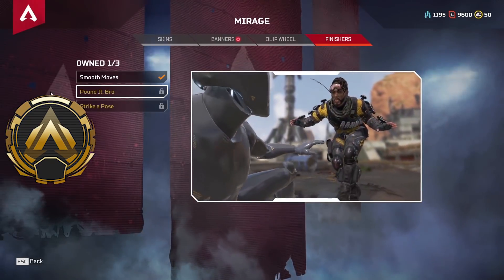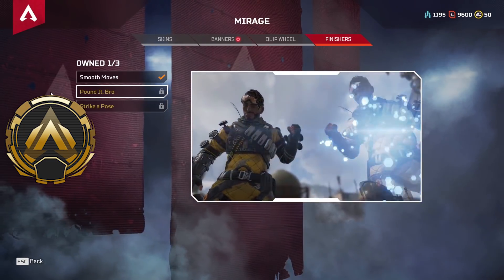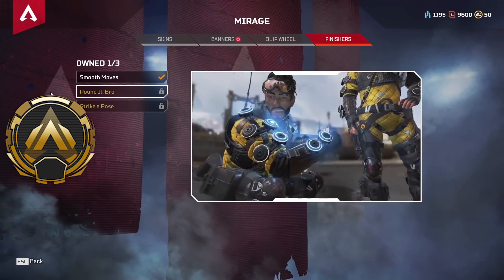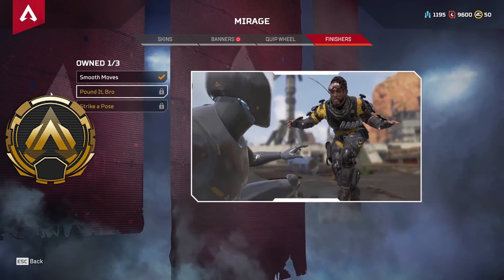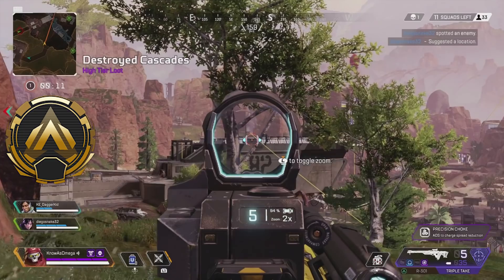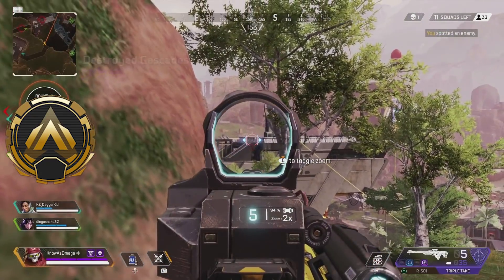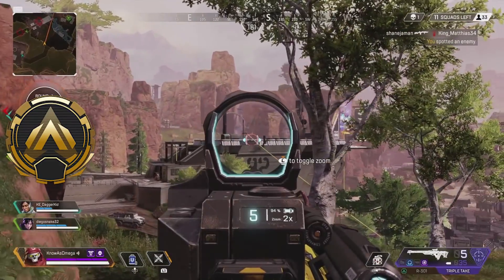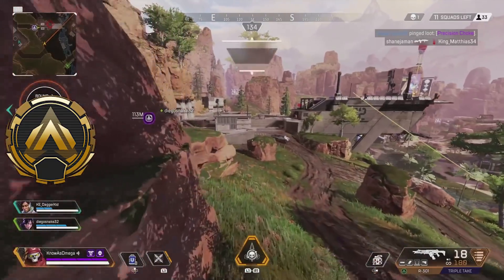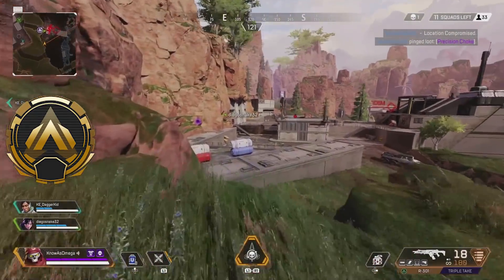Moving on, we have the Pound It Bro finisher by Mirage. We're still in the gold tier. I really do like this one, even though it is just kind of a punching finisher, because you have Mirage's decoy sneaking up on them and playing a little trick. And then finally that 'Pound It' at the end — when they just pound it together and the decoy disappears, I really do like that. This works perfectly with Mirage's character — he's a very cocky, outgoing, funny guy who doesn't really take things too seriously. So this finisher makes a lot of sense, even though it is just a regular punching finisher.